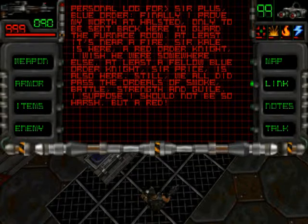We read that log file — Person log for Surplus. Blue Order. Finally, I proved my worth at Halsted, only to be sent back here to guard the furnace room. At least it's near a fire. Sur Cael is here, a Red Order Knight — I wish he were somewhere else. At least a fellow Blue Order Knight, Sur Price, is also here. Still, we all did pass the Ordeals of Smoke, Battle, Strength and Guile. I suppose I should not be so harsh. But a Red!